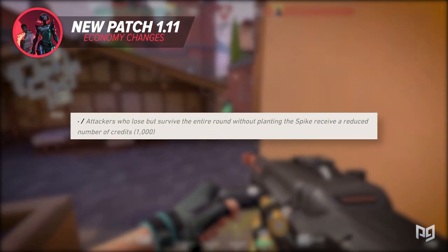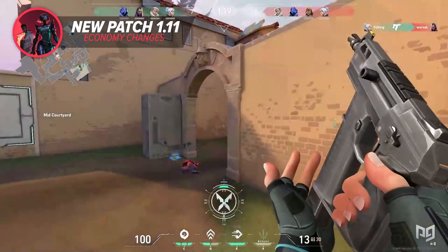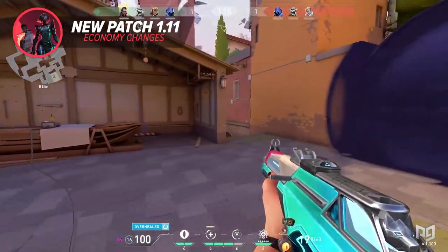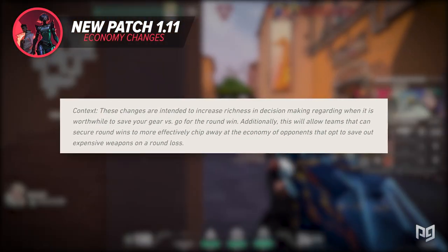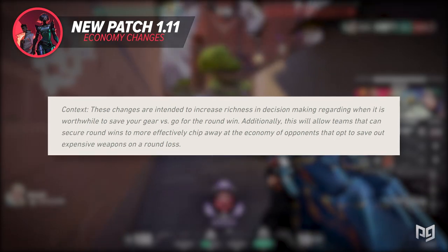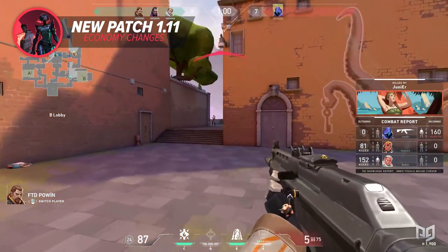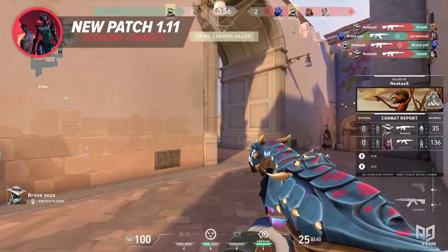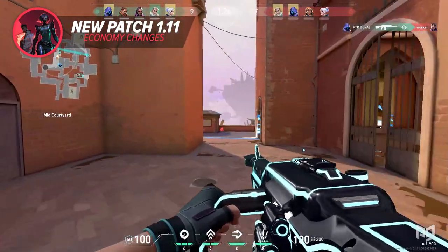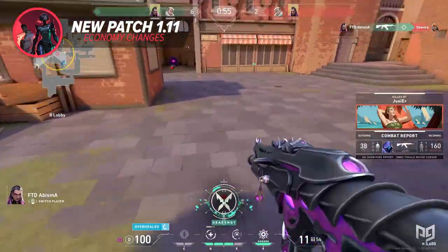In Valorant, it was near impossible to put economic pressure on either team because the loss bonus was universal regardless of round outcome. Now with patch 1.11, if you force a player to save and they lose the round, they receive a reduced amount of 1,000 credits — a significant drop from the previous minimum of 1,900. Riot's stated goal is to increase decision-making around when it's worthwhile to save gear versus going for the round win, and to allow winning teams to more effectively chip away at opponents' economies.